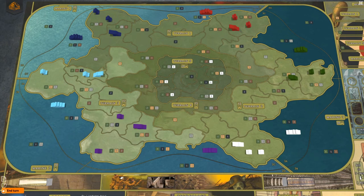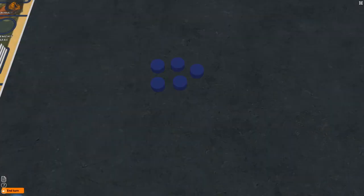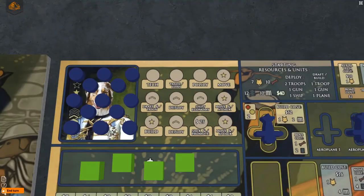Place the ship in a marine region adjacent to your starting terrain region. You start with 13 action discs that are available to use and 5 action discs that are not — set these 5 aside. There are 12 action spaces located next to your general. On your turn, you will place an action disc on one of these spaces and carry out the action shown.